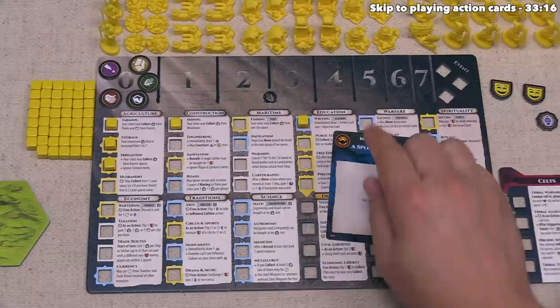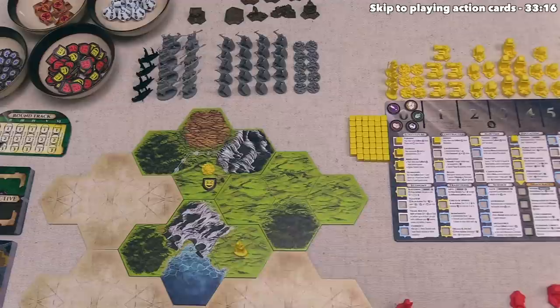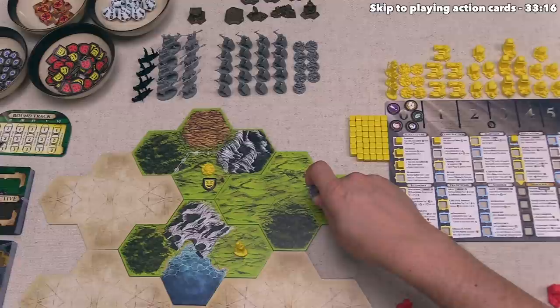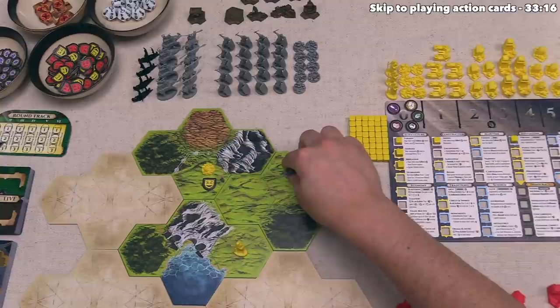The first thing to note about events is in the top left corner sometimes there are event icons — if there is one, you perform that before you do anything else on the card. In this case the event has a barbarian spawn icon. There are two steps to a barbarian spawn event. The first has the active player taking a barbarian settlement and placing it down onto a land space on the board that is exactly two land spaces away from one of their cities and at least two spaces away from the rest of their cities. This space must also be at least two spaces away from all other players' cities.